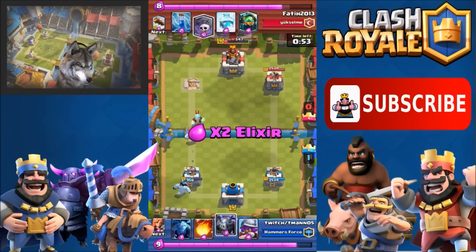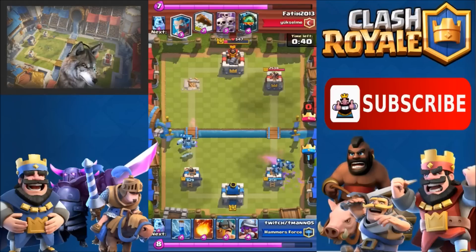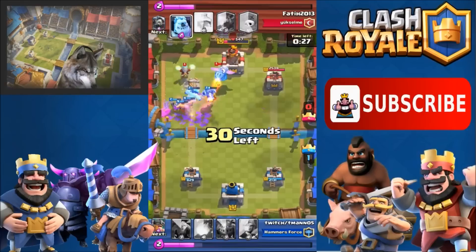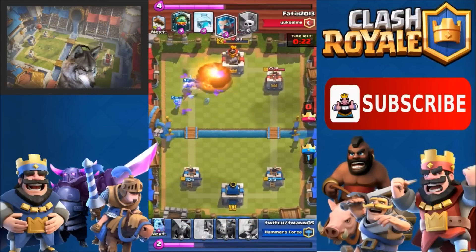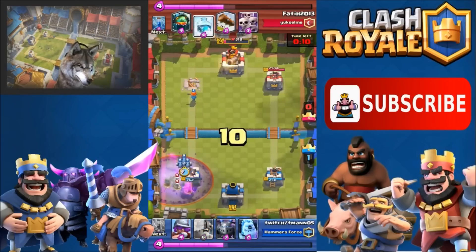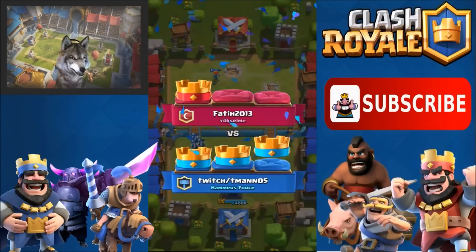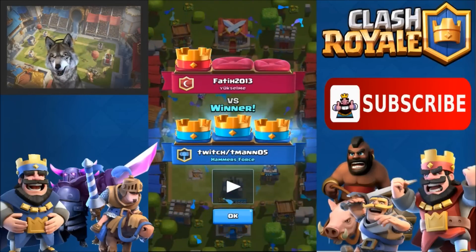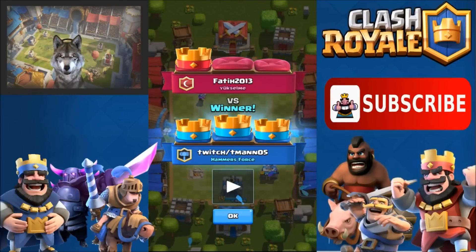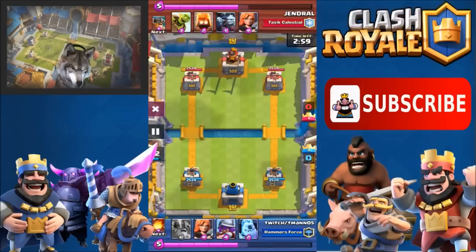He puts the Graveyard on the other side, so my Valkyrie gets frozen, but my Minions pick up the damage to finish the job. He has Skeleton Army to stop my Elite Barbarians, but I have Zap. My Minions get frozen this time, but they do take a tower — it's not quick enough though because I took out the King's Tower for the three crown. So against Graveyard: Valkyrie, Elite Barbarians, and Minions are your tools.